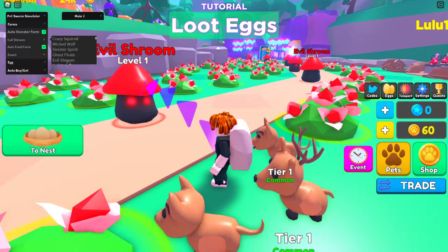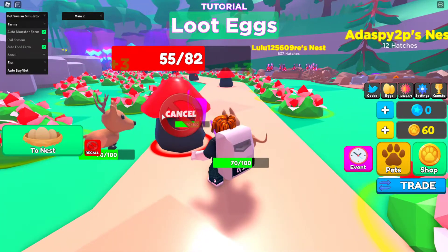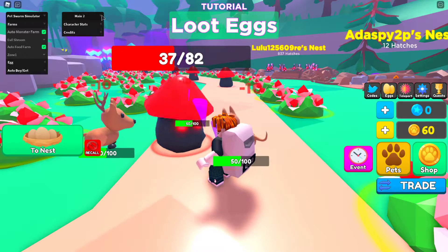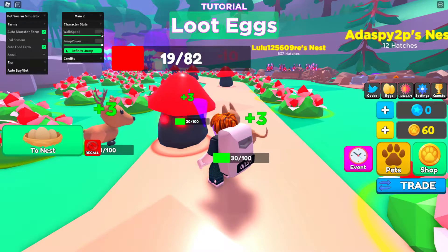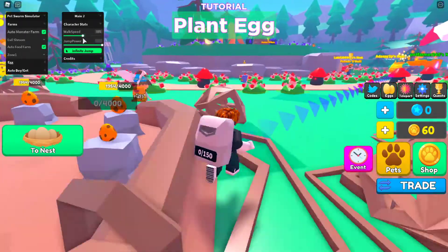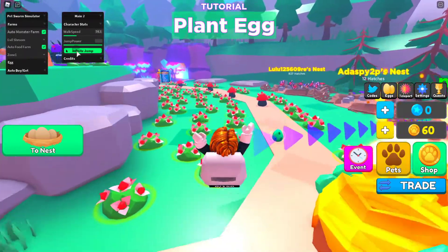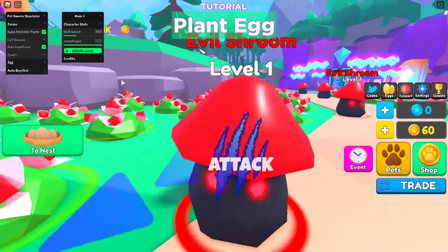I will have evil shroom, so attack this one. What's this? Character stats - we can change our block speed. That's going to be helpful. Then we got infinite jump, which is pretty cool.